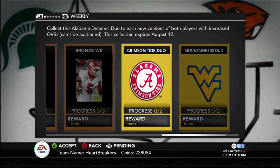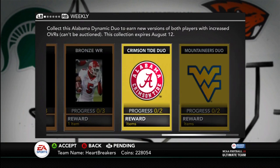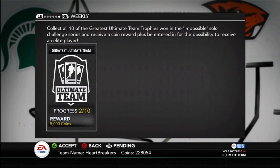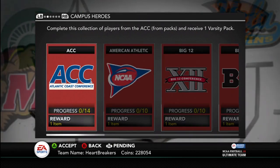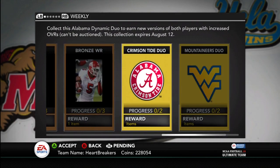Yo guys, what is up? It's Nick, and finally we got two new collections that aren't just the bronze and silver crap. Our mascot, Heisman Hopefuls, The Impossible Thing, Campus Heroes — these have all been here pretty much the whole time. So we finally got something new.